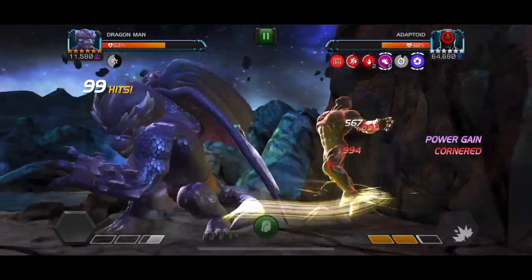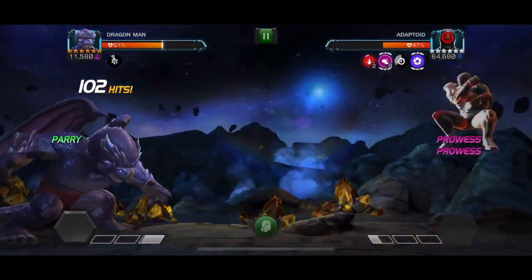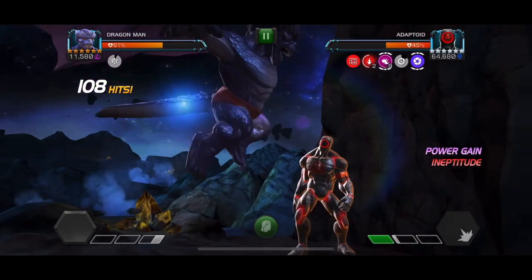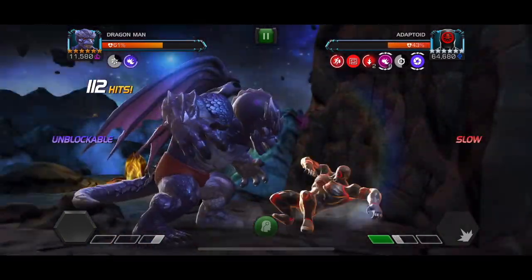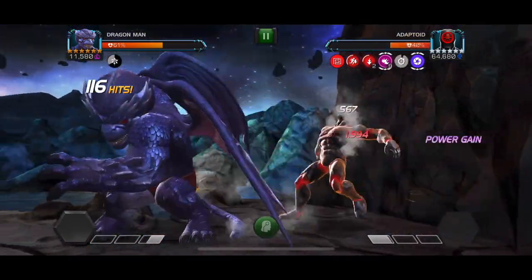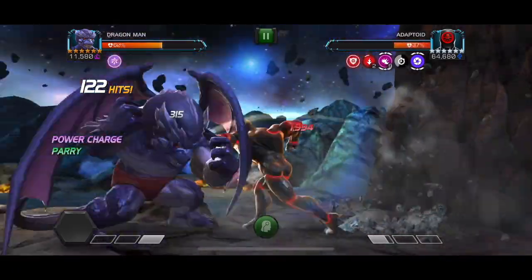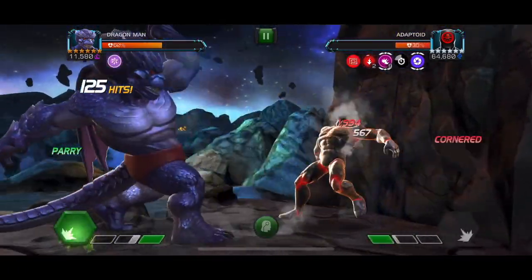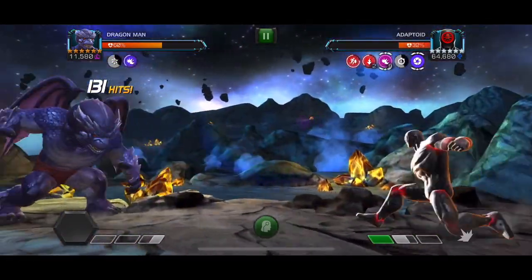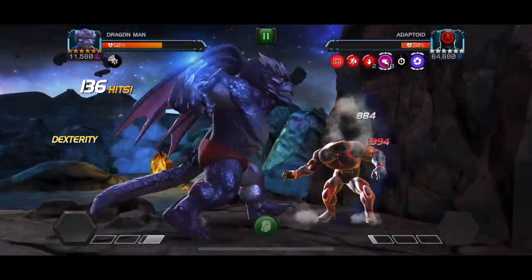You get an unblockable buff every time you knock him down, so if you see him blocking after your special one, you can just dash in immediately. I got kind of lucky and threw the special one just as my slow was expiring, but it's fine — we're just going to throw another special one right here and get slow up again. I wasn't really utilizing the unblockable buff in this fight because I didn't want to risk anything, since I'd already taken a fair chunk of health at the beginning from playing it wrong. If you want to be faster, you can do the unblockable dash, but I decided not to because I was so close to finishing the fight.